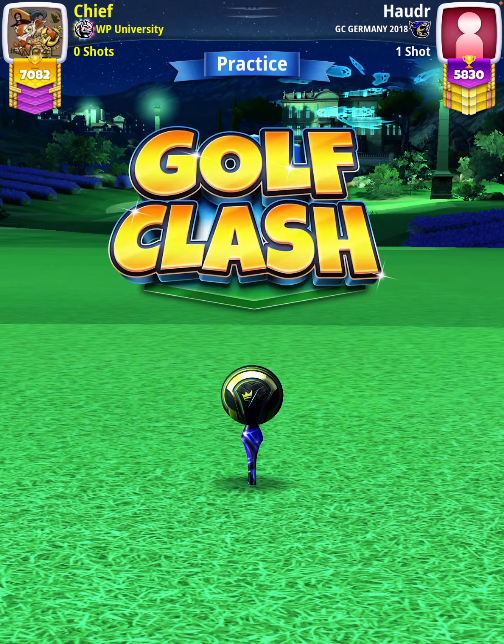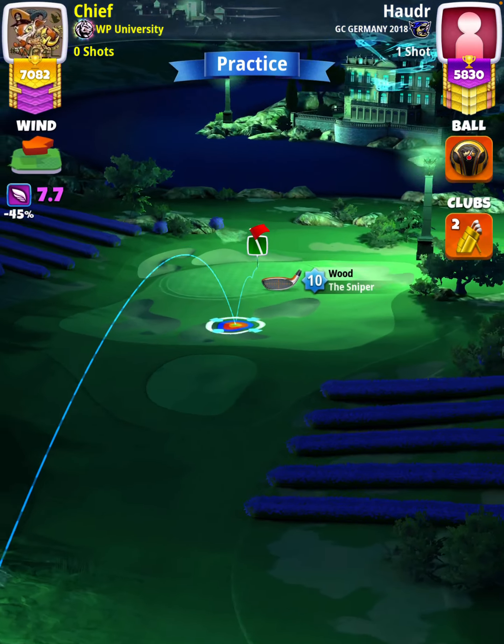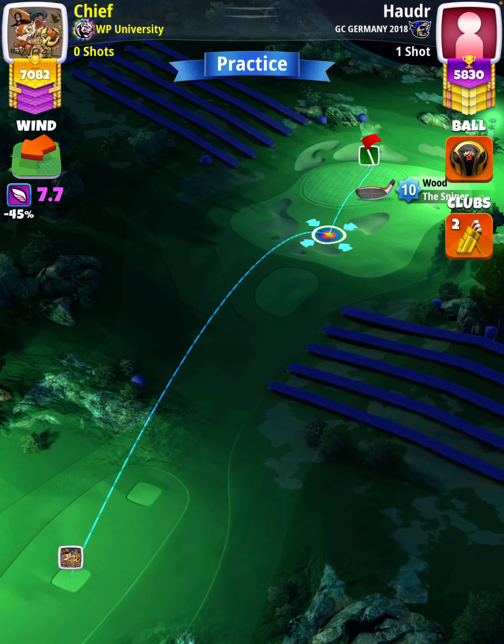Hey, what's going on everybody? This is hole number four of the Haunted Mansion Tournament Expert Division Qualifying Round. For our tee shot, we're going to use a sniper level 9 and above with either a kingmaker or a kingslayer ball depending on our wind.